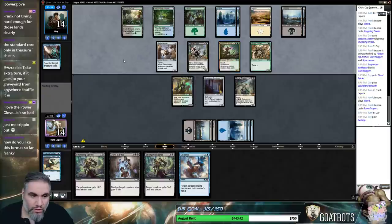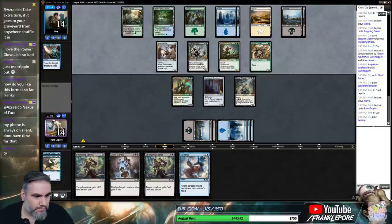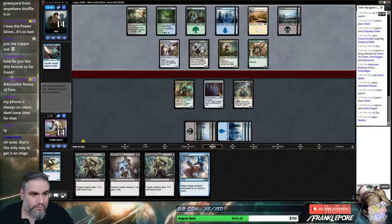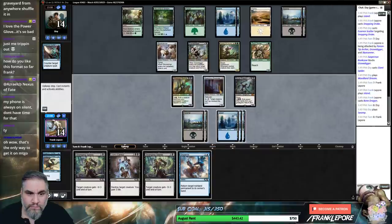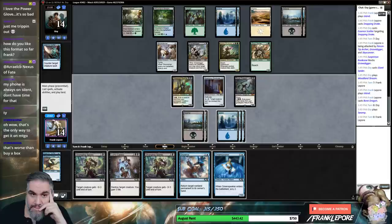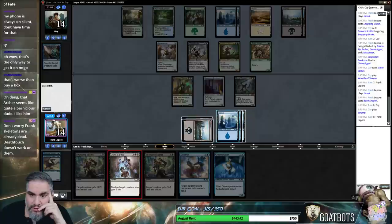This guy's got Reach too. How do I like this format so far? It's pretty okay, I don't really have a problem with it. What are the odds if you just kill this guy and get in there? This is just a better card to use, right? We're just gonna Caress you. Especially if they have like a Titanic Growth or something.